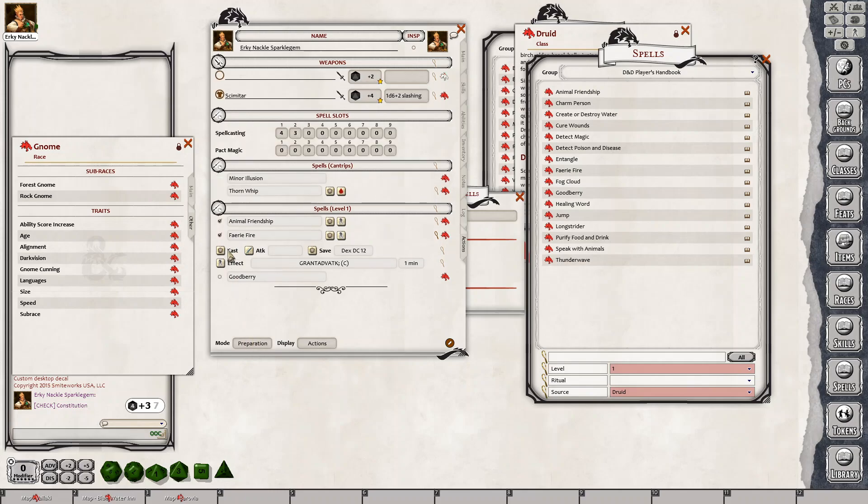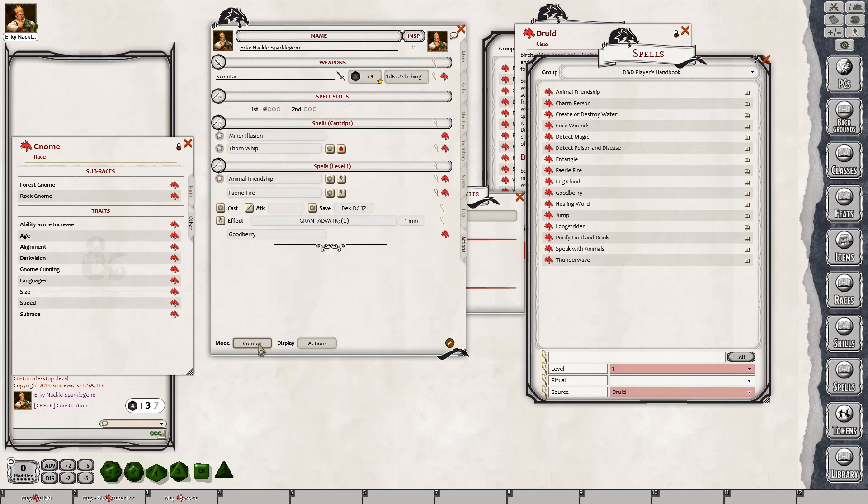But then if, for example, I want to switch that spell out and I click combat — it's still there. It took me a while to figure out why this was. Eventually I found it: you have to make sure that your character, you have entered in how many spells to prepare. It doesn't pull the information — it's not automated.